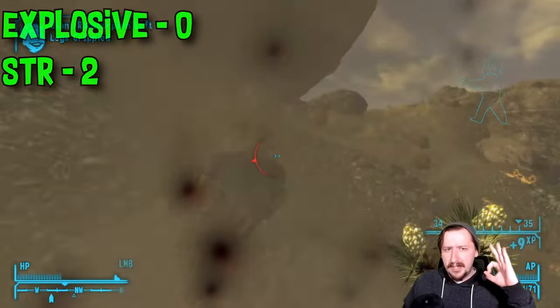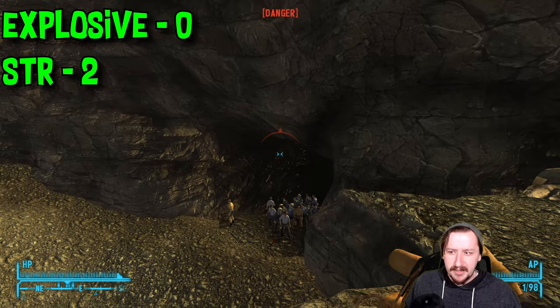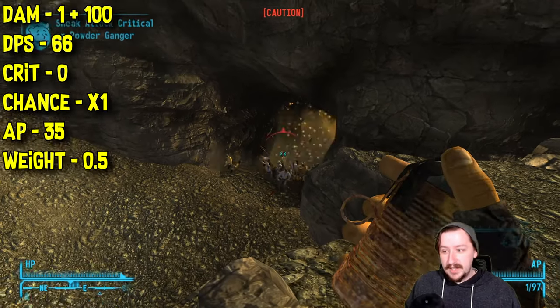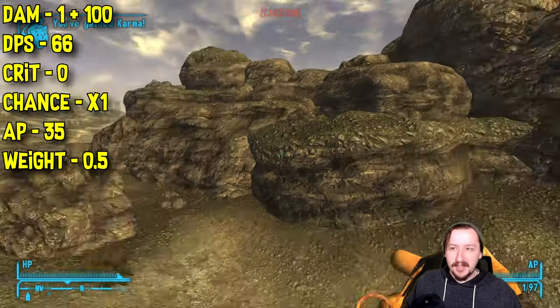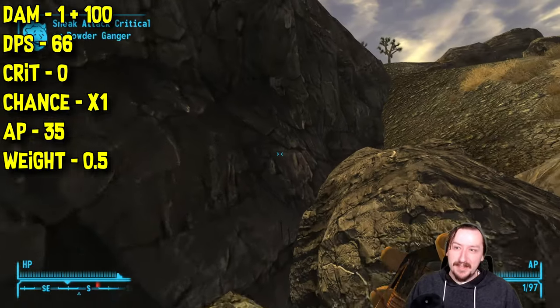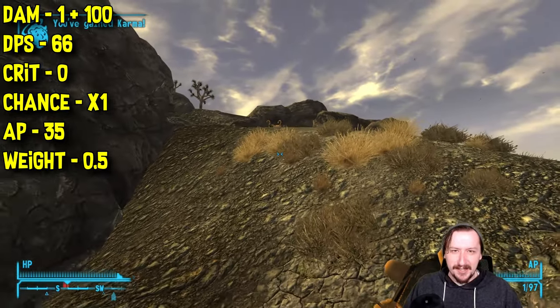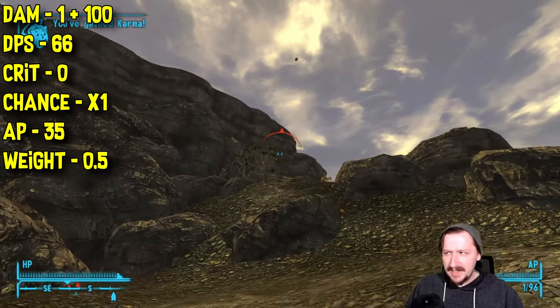The tin grenade is basically the thrown version of this, whereas the powder charge is the mine version where you leave it on the ground. The tin grenade requires zero explosives and only two strength to wield, so basically any build is gonna be able to use this right away. This does one damage plus 100 damage — the 100 damage is from the actual explosion. The one damage is if you hit somebody directly with your tin can, but it's really not a whole lot of damage. You're gonna be getting your damage from the explosive. This one does 66 damage per second, which is kind of weird.